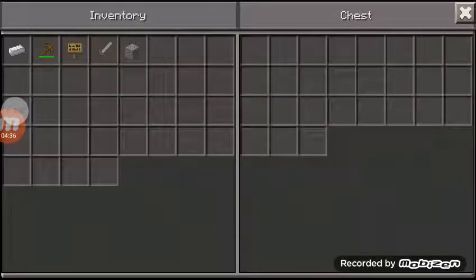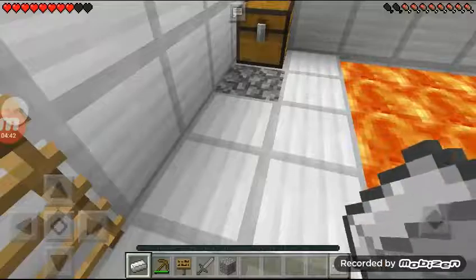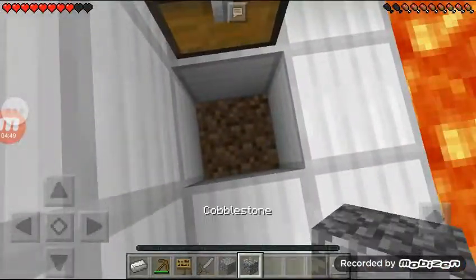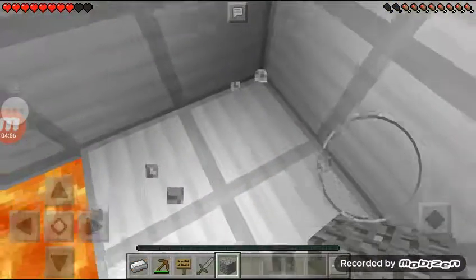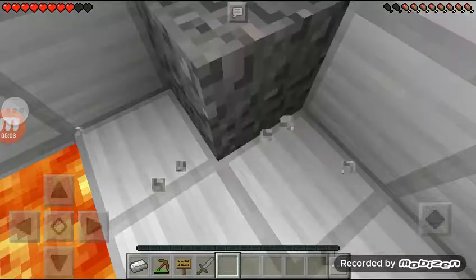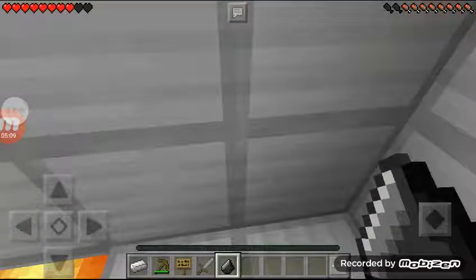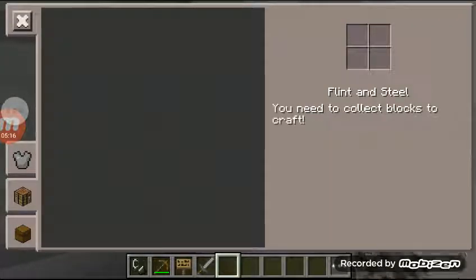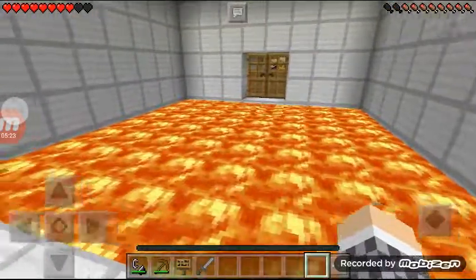In this chest we have an iron ingot and gravel. Am I supposed to make a flint and steel? There's only a cobble here — wait, am I supposed to do this with the pickaxe? No, I was not. Let me place that back, put this here and break it so hopefully I can get some flint and steel. That's like the only thing I can make — flint and steel. Never mind, false alarm. Now I have flint! I'm hoping this is what I'm supposed to do — flint and steel. Now what do I do, place it on here? That did nothing.